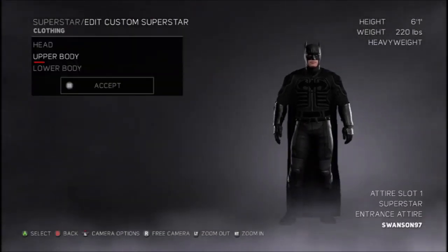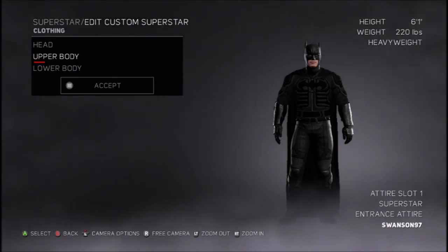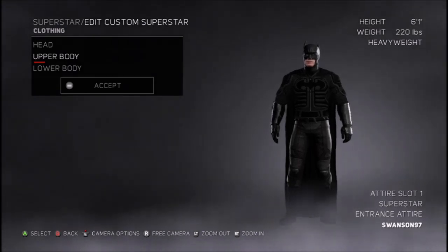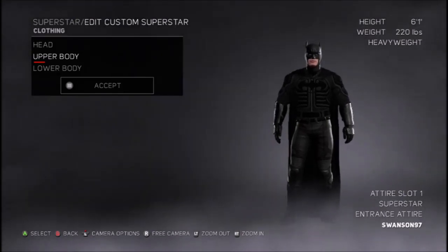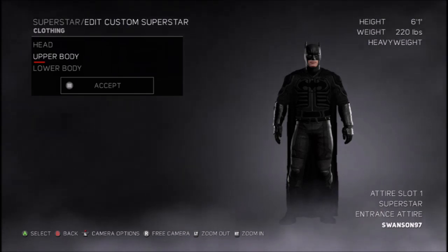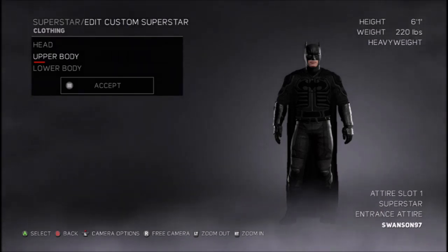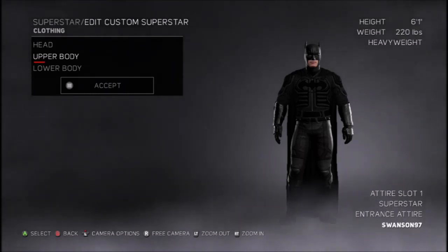I hope you enjoyed this tutorial — it's the easiest way to create Batman in WWE 2K17 using in-game stuff. Leave a like, rating, and comment if this video was useful, and subscribe if you're new — that would be appreciated. I'll try to do more 'how to create' videos, not just superhero-based but different characters too. Thanks and I'll catch you next time.